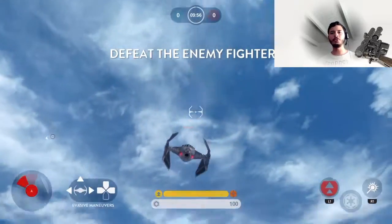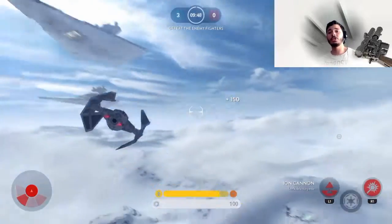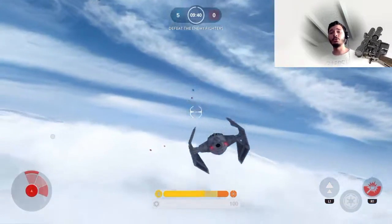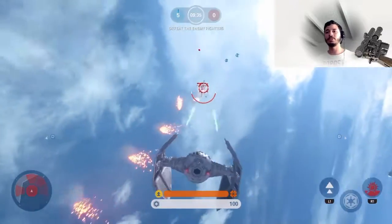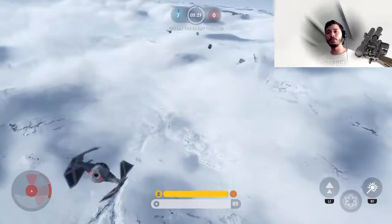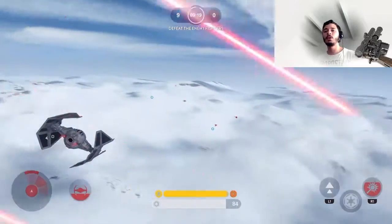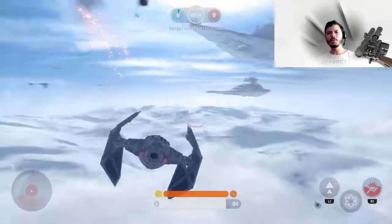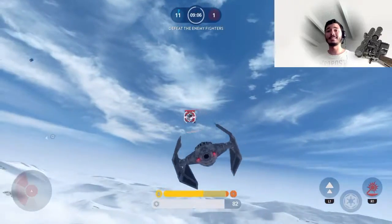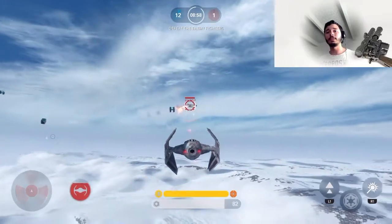In Battlefront 2 there were two capital ships plus two support ships per team. You'd take out the support ships, then assault the enemy fleet. You could land inside enemy ships and get into gun battles with players and AI. I think if they bring back capital ship battles, you'd need a mix of players and AI so no team can be completely overwhelmed — the AI helps defend and slow down attackers, keeping the defenses balanced while you try to destroy the ship from the inside.